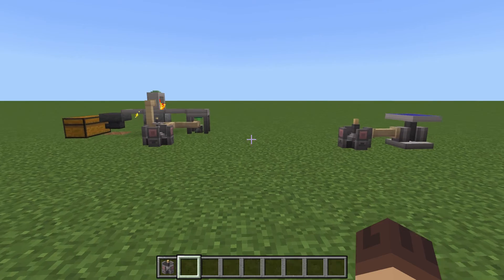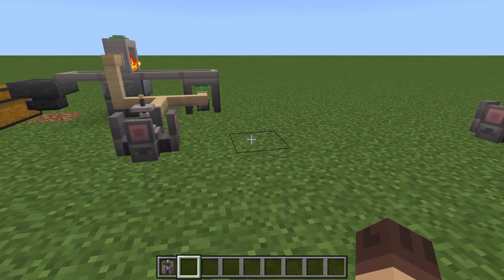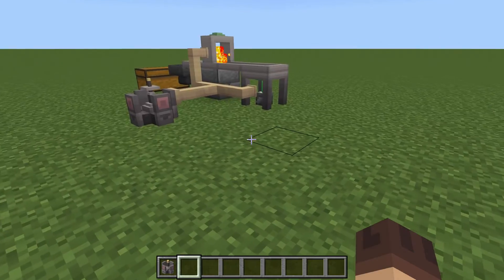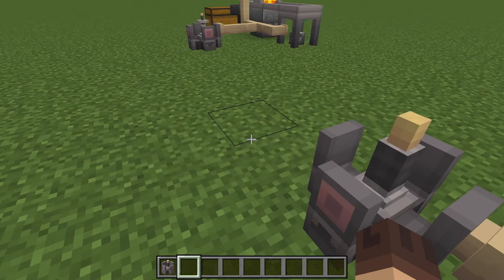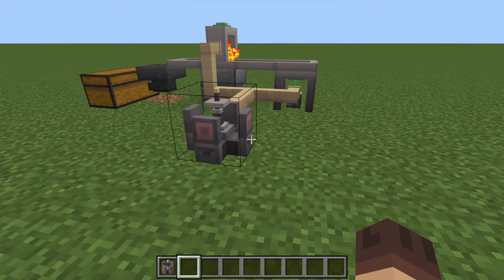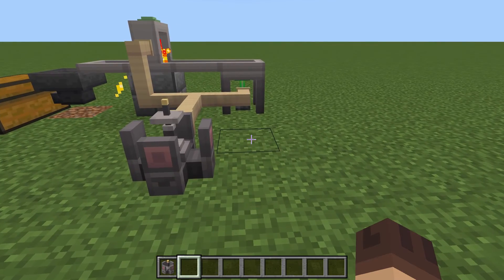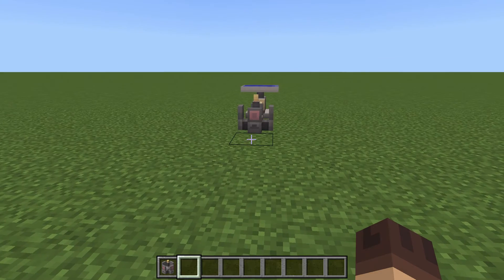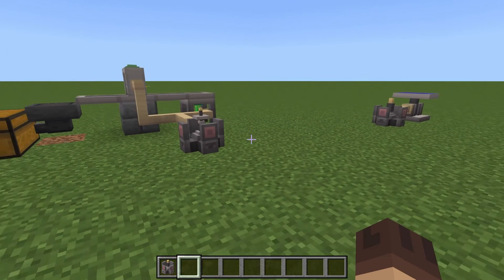I'm still messing around with this but I figured out how the wireless modules work and wanted to share it. I don't know the exact power output per tick, but there's a basic solar panel and an advanced one — the advanced is obviously better. It's working well here and the power is almost constant.